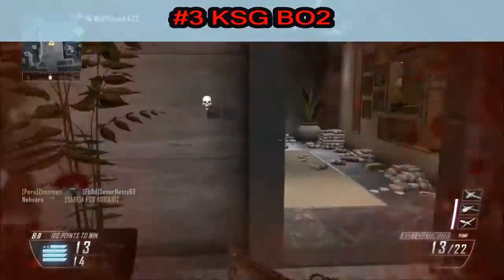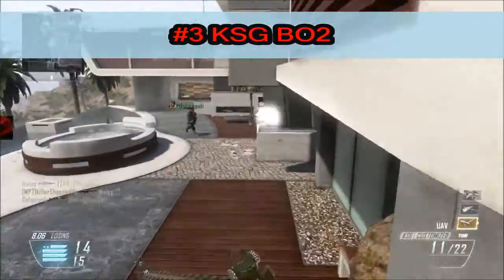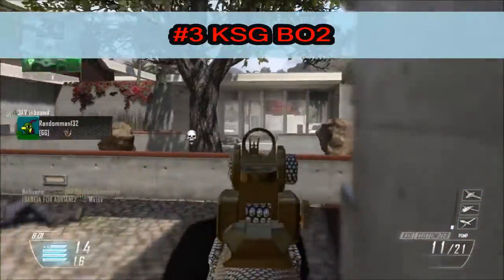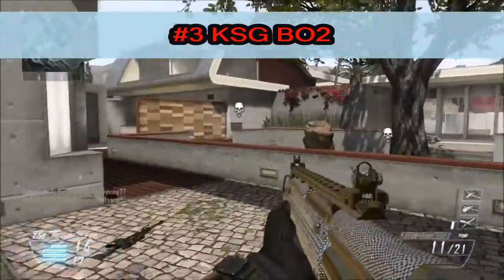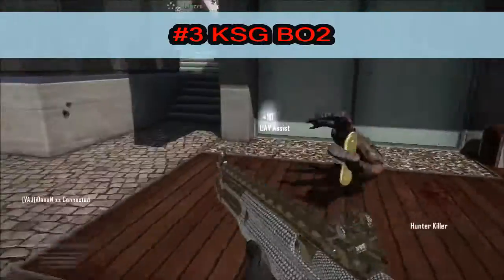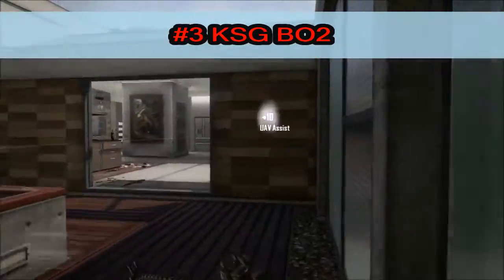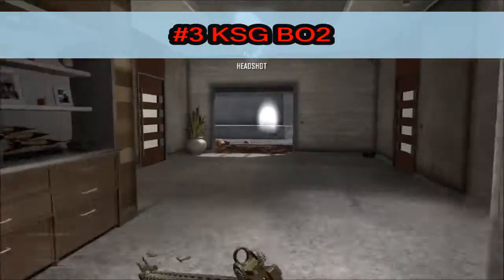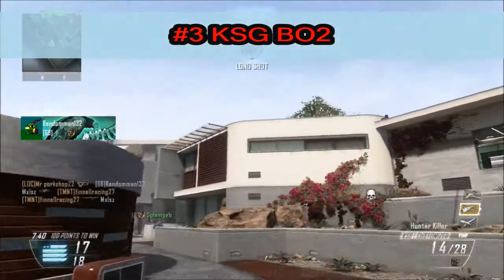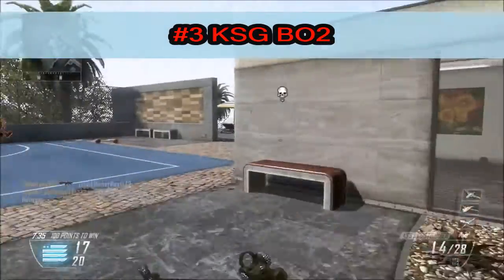In my number 3 spot, we are getting up there with some of my all-time favorites. We've got the KSG. The KSG is a very unique shotgun — it fires slugs, which means you need to be really accurate. It's a very different learning curve from when you're using shotguns like the Striker or the Remington. You need to be on point and accurate. But when you get used to this gun, it is so good. It's got such a long range because it's a slug, and it's the first gun in Call of Duty history to ever use a slug.